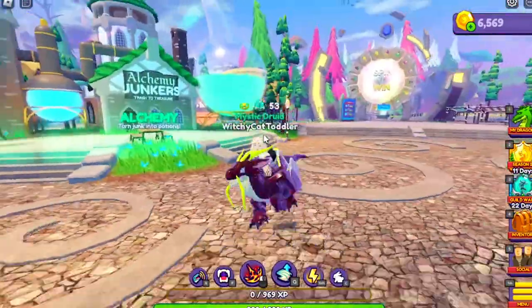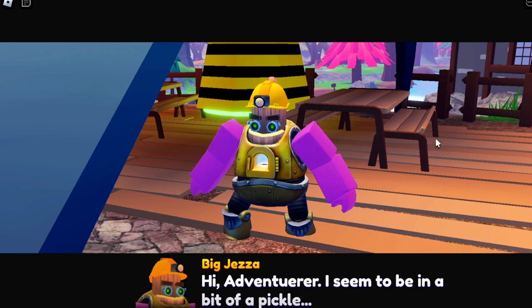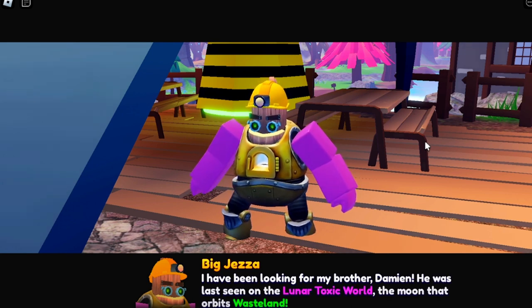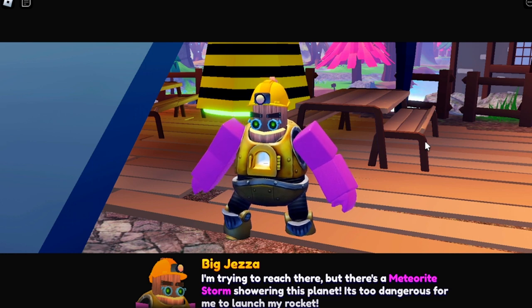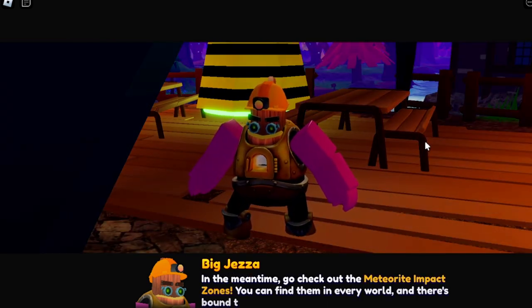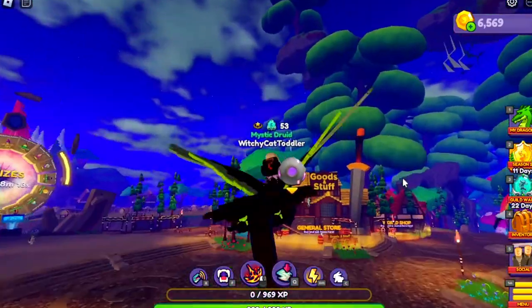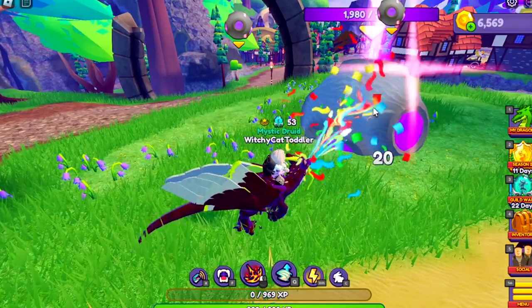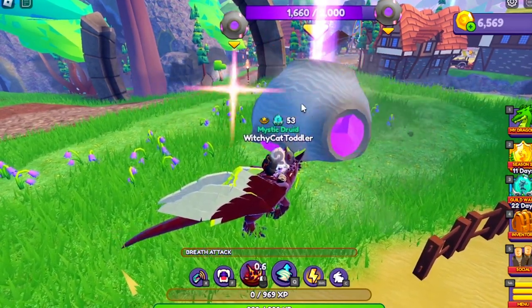We've learned something - there are little things called meteor impact zones. Let's go talk to this NPC. He says: 'I have been looking for my brother Damien, last seen on a lunar toxic world - the moon that orbits wasteland. There's a meteorite storm showering this planet, it's too dangerous to launch my rocket. Go check out the meteorite impact zones - you can find them in every world and there's bound to be some goodies hidden there.' An arrow points me to where it is. A friend already figured out you need to fire at it.